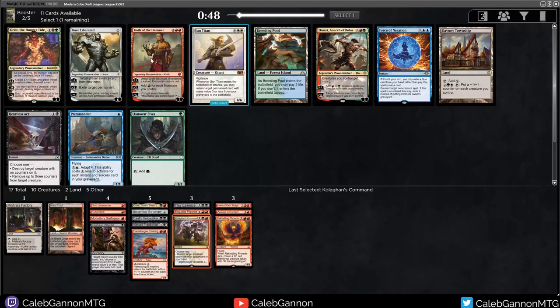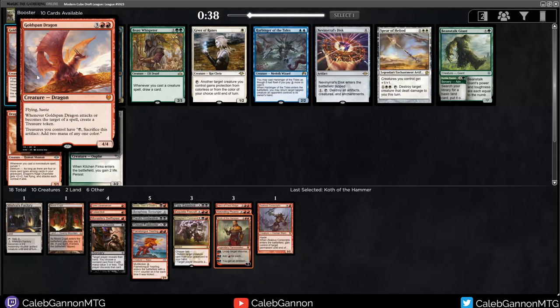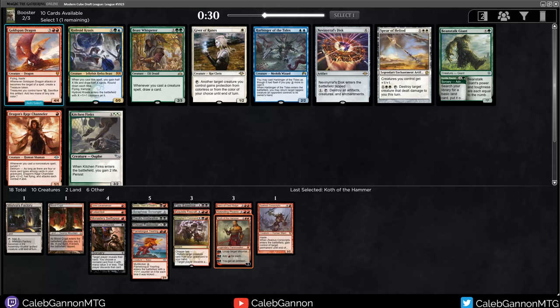We get Koth of the Hammer. I really enjoy Koth. Heartless Act is good. We're going to be a bit more clunky than I was hoping - I really like the decks that are down low to the ground with ones and twos. But Koth is a really strong top-end card. And I have Forked Bolt, Flametongue Yearling, Firecraft, quite a bit of removal. So I'm just going to take Koth. It's a Goldspan Dragon! Oh my gosh. This might actually be a deck that can play him and enjoy him - in all of his girthy glory. I just never want him to die.